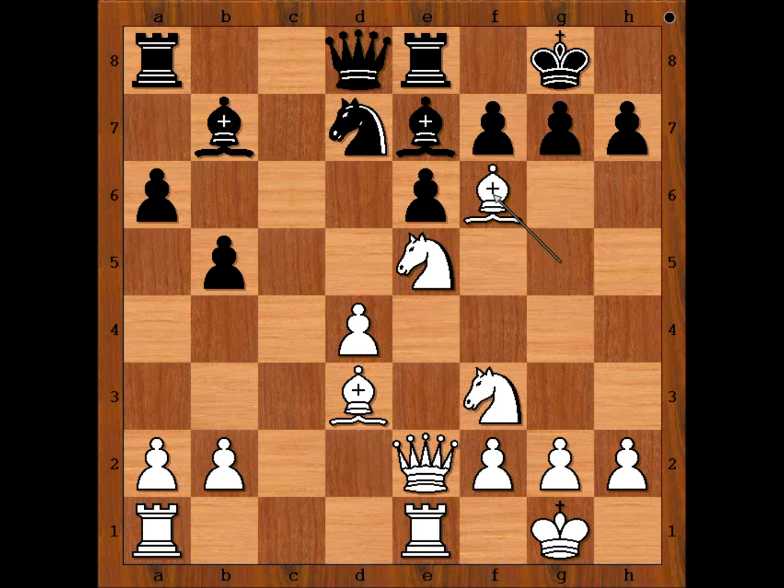Bishop takes knight, and now the first move that comes to mind is knight takes on f6, but instead black recaptured with the pawn. Is that good? Because now it looks like the knight can't stay on e5. What would you do in this position if you had the white pieces? Please pause the video and try to find the best move for white.